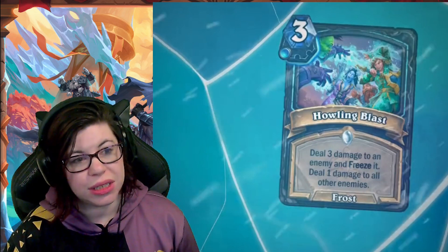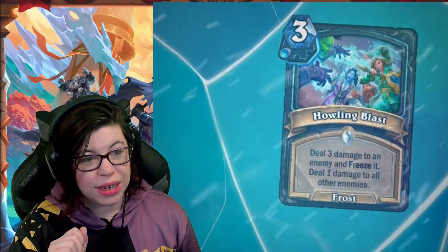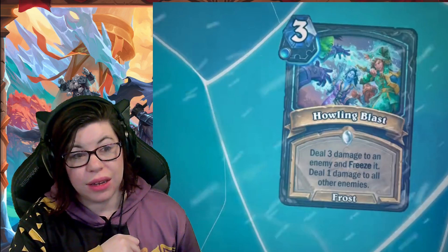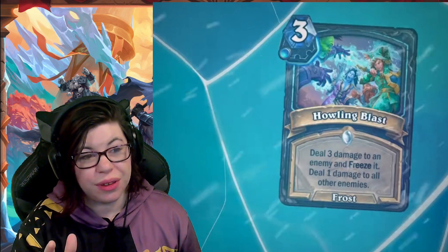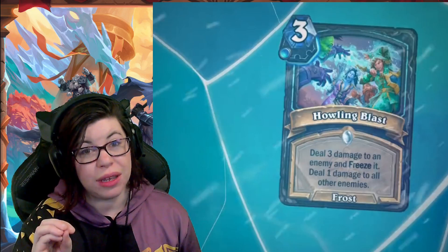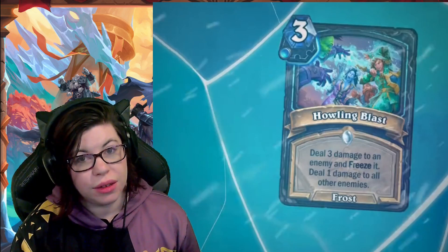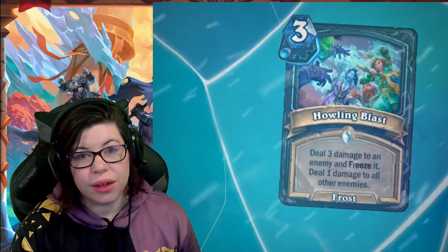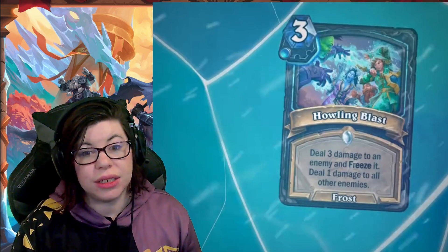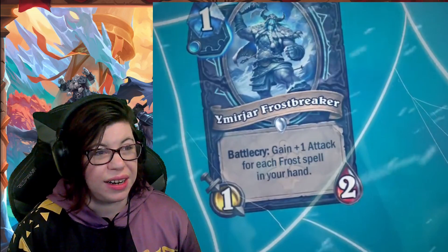Next we have Howling Blast, again three mana with one frost rune. It's a frost spell that deals three damage to an enemy and freezes it, then deals one damage to all other enemies. Like the cards I talked about in yesterday's video, it's very flexible — targeting an enemy includes the enemy face. You can deal three damage and freeze the opponent's hero, then deal one to all their minions, or vice versa. This seems really flexible and potentially quite powerful depending on the meta.